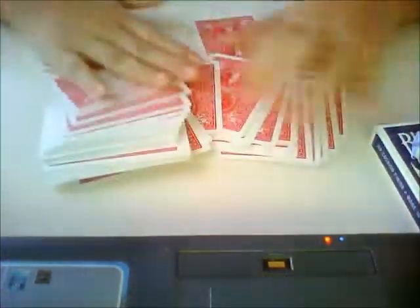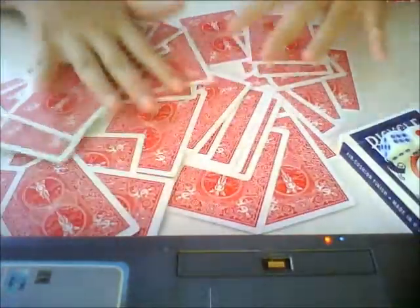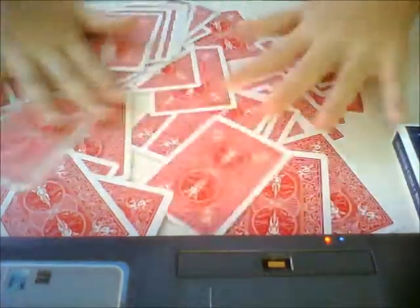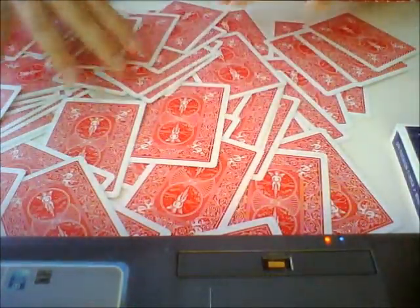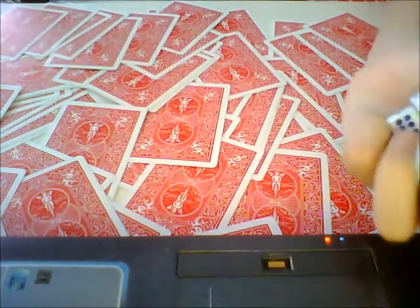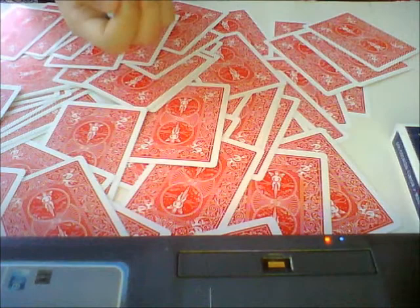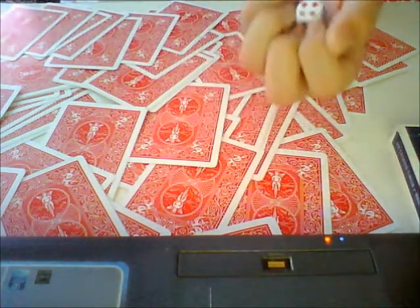I'm going to mix up the cards just like this and make it very messy. Spread the cards throughout the table. I have a few dice here and you're going to need a spectator to throw these dice. I'm going to hand the dice to the spectator.